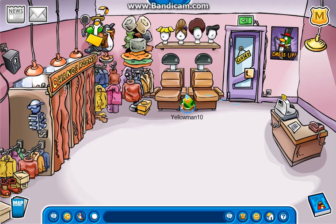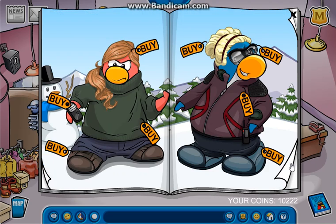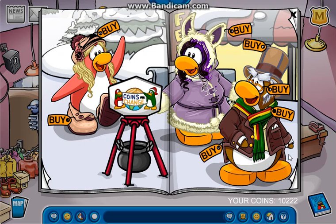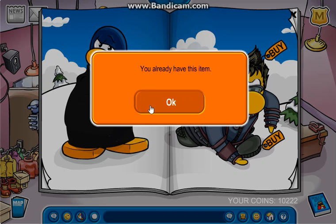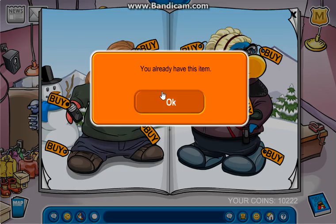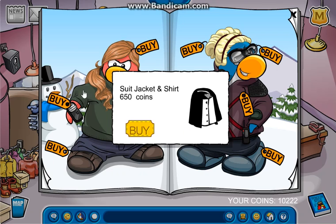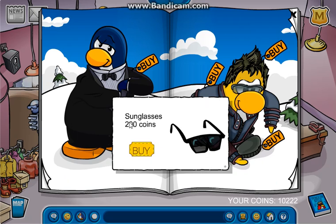So yesterday, if you didn't know, there was a new catalog. Let's check it out. I already bought some items yesterday because I felt like it, along with a few others. There's a cheat right here — the suit jacket and shirt. I also forgot to mention there's also another one right here — that is the sunglasses.